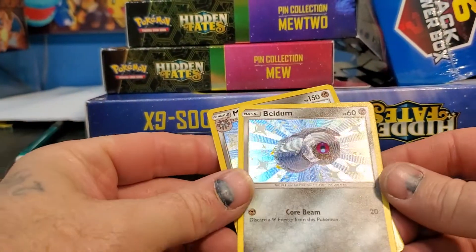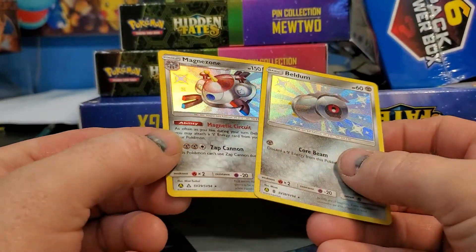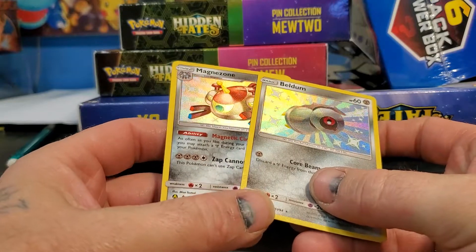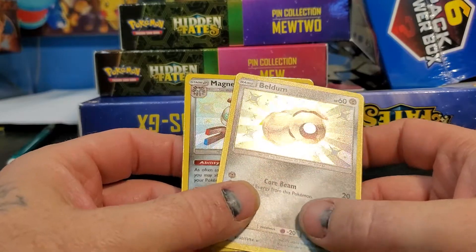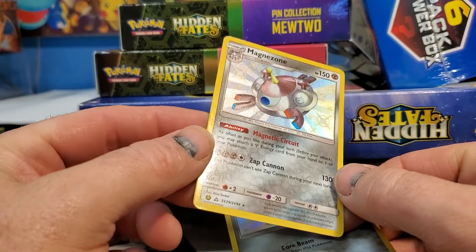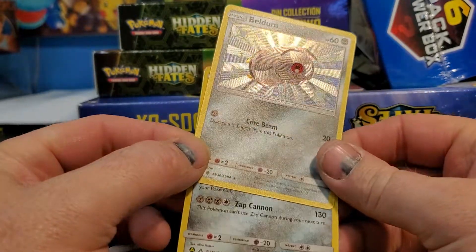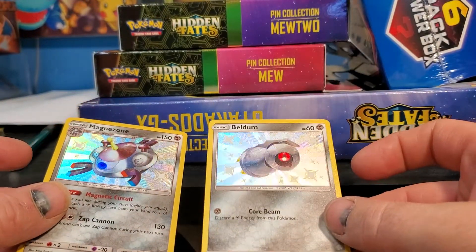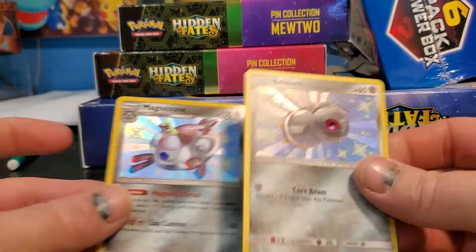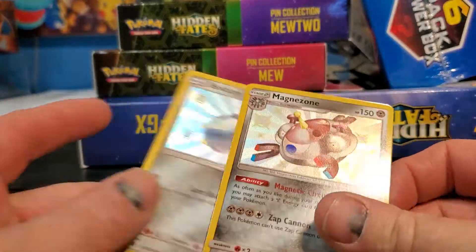Moving my light source here - this card is from a relatively newer set, this one is from an older one. Or is it vice versa? This one has texture basically all over it and this one is just super shiny. You can see the shine on the Magnezone but not the Beldam.